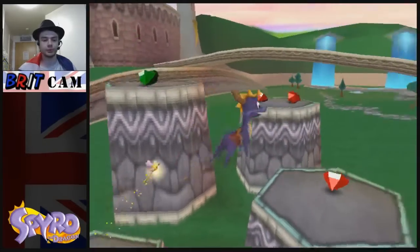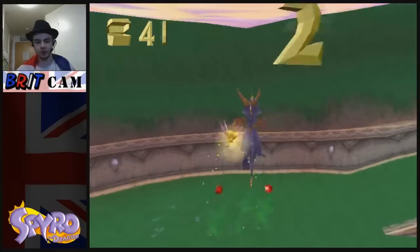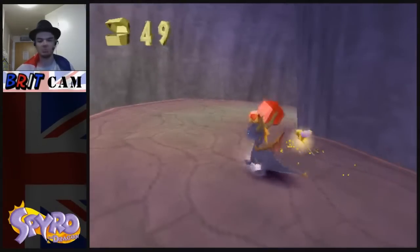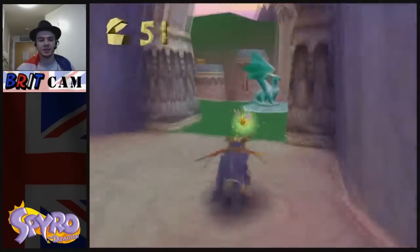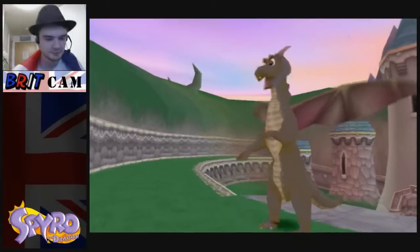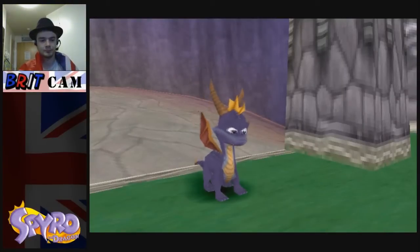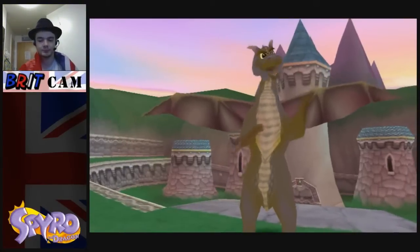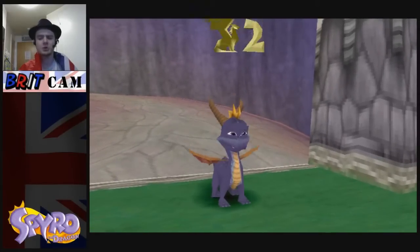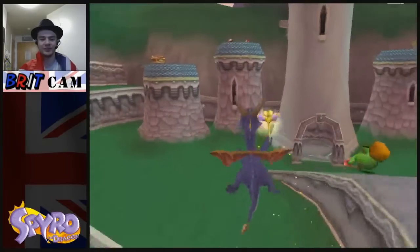This is going to be a 100% playthrough. If you didn't already know, I should be able to 100% this game - I did it once before, so there's no reason why I shouldn't be able to do it again. Thomas - weird name for a dragon. 'Hey Spyro, press the jump button twice to glide. And don't be afraid.' 'Afraid of what? Falling from high mountain peaks? Plummeting into prehistoric glaciers?' He's very good at inspiring confidence - I like that guy.